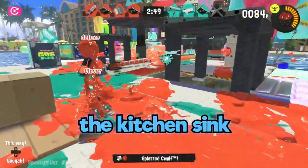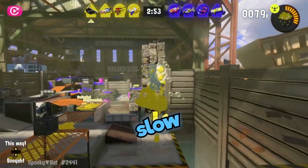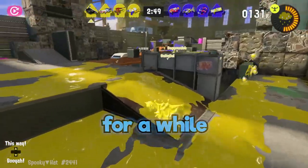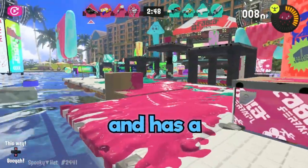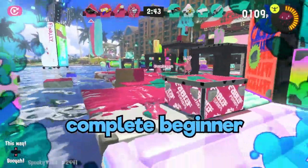The Blob-Lobber is the kitchen sink, the jack of all trades. Four bubbles in one shot. It has slow projectiles compared to other weapons, but they stay in play for a while. The Blob is good at pushing objective and has a relatively low skill ceiling, so I recommend it even if you are a complete beginner.